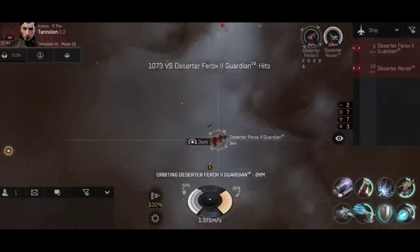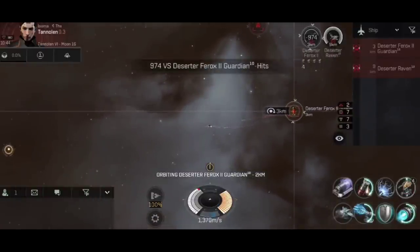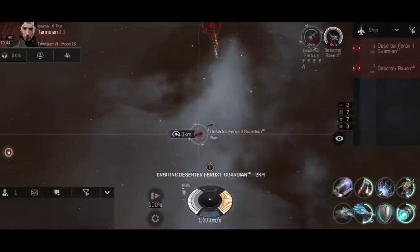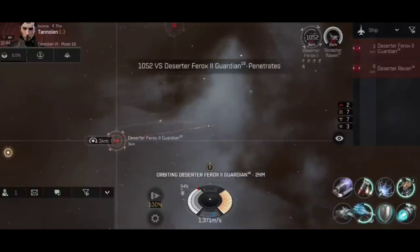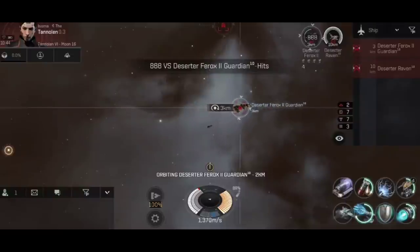Anyway folks, I think this wraps up everything to say about the Covert Ops Thrasher. I am now just orbiting this Ferox 2 Guardian, taking it down very slowly, and then it's onto another blasted Raven that's just going to take forever to kill. So I'm going to end this one here. Thank you ever so much for watching this one right to the end, folks. Happy sailing, and see you in New Eden!